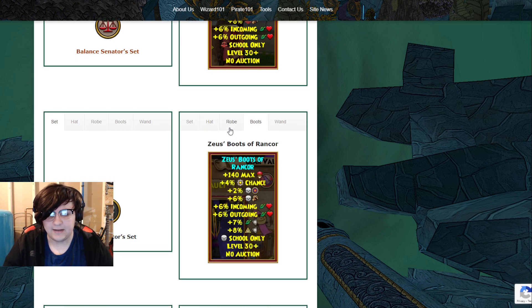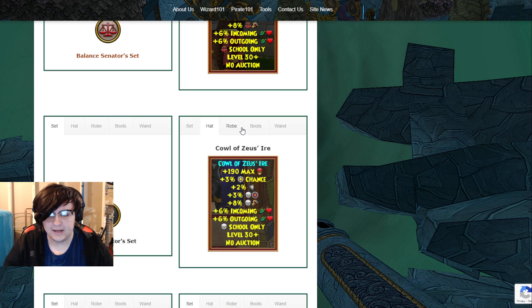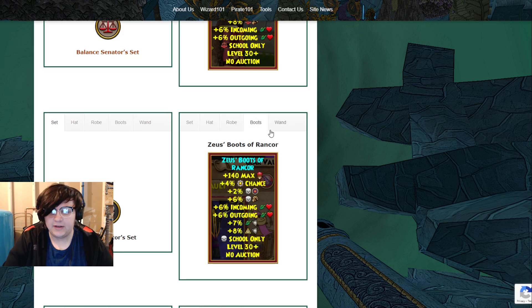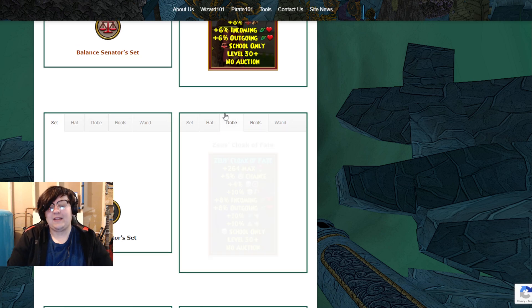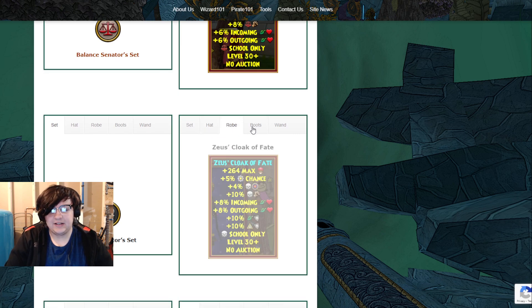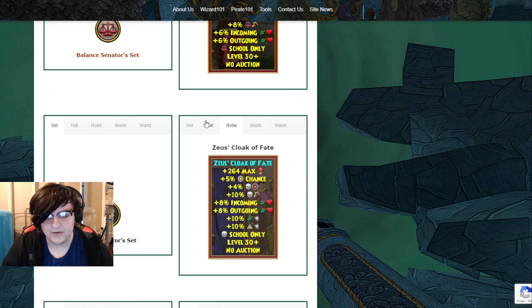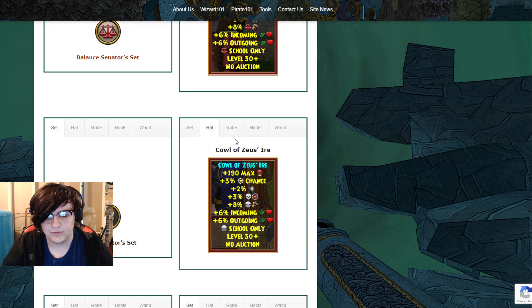So adding up the Zeus gear for Death: 10 damage on one piece, 6 plus 8 which is 14, plus 10 is 24. So 24 total damage. It also gives other stuff like powerpip — that's 12% powerpip — and 9% accuracy. Not bad.